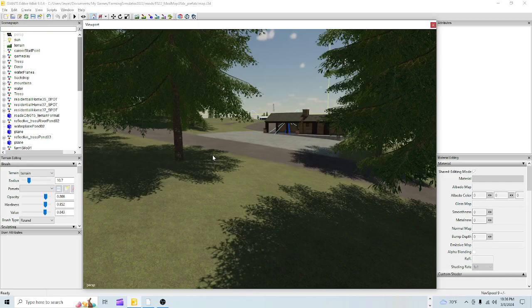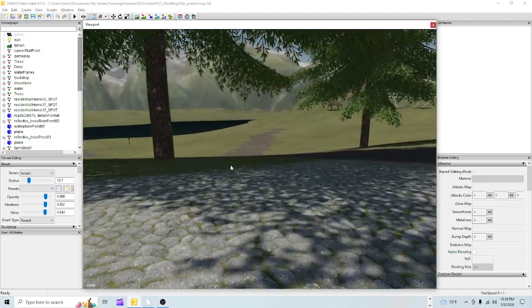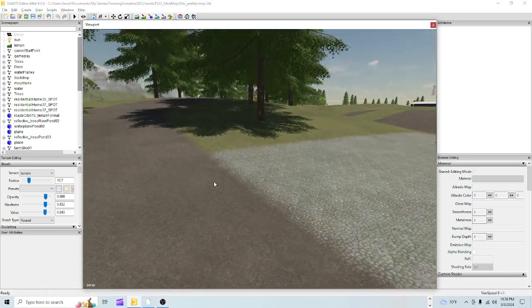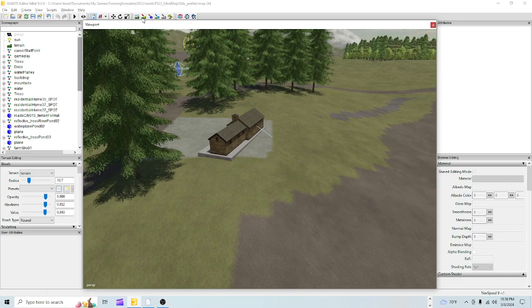Welcome back everyone. Today we're in the Giants editor - I'm Jewel. As you can see, we're working on the campground as we did in the previous episode. We're not finished, we got a lot to do. It's obviously sloped more than I wanted it to, so we'll have to deal with that, but it's coming along pretty good.